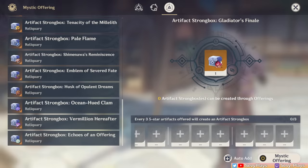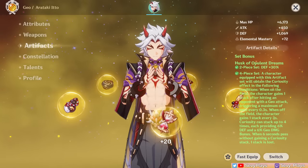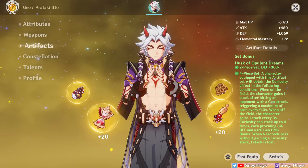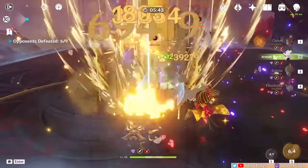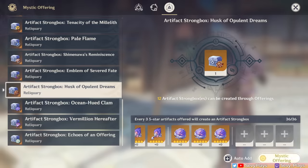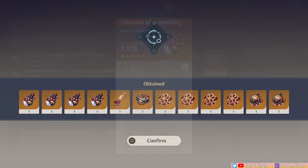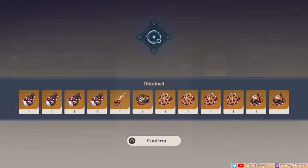A huge update to his farming and build convenience is the addition of the Husk of Opulent Dreams to the Strongbox. The 4-piece Husk is still his general best-in-slot, simply because it gives huge defense and Geo damage buffs that he fully utilizes. Before, farming it was considered quite inefficient since it's paired with the Ocean-Hued Clam set. Now you can either farm that domain and strongbox the bad pieces for the Husk set, or just farm another domain while strongboxing the Husk set. Even with the new Geo set, the Husk still remains better tailored for him.